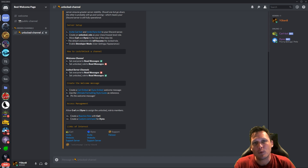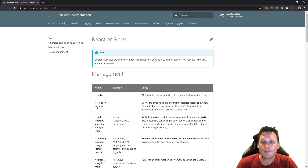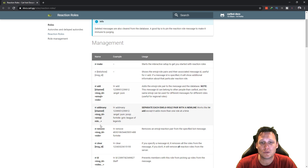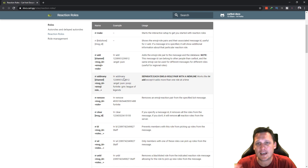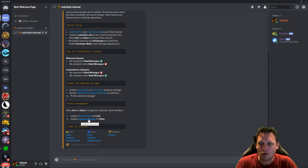We want to allow Coralbot as well as Dinobot to assign the verified unlock role to members — either when they click on the verify link via reaction roles for Coral, or with a custom command for Dyno. I'm going to create a reaction role with Coral. Clicking the link takes you to the wiki page for Coral which explains how reaction roles work, how to trigger it, and how to specify the channels.